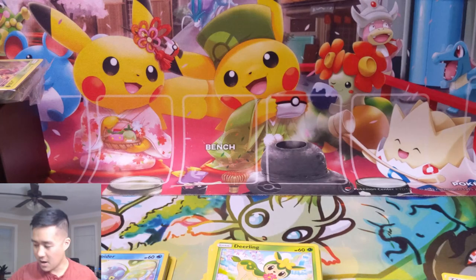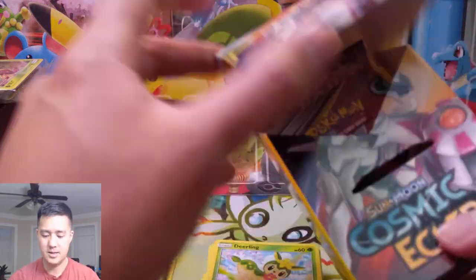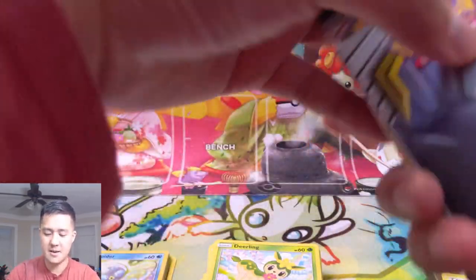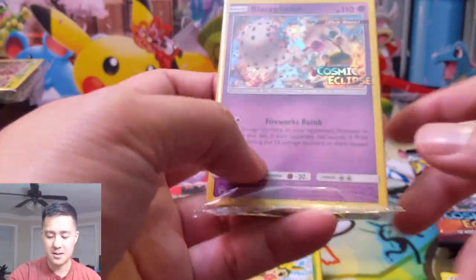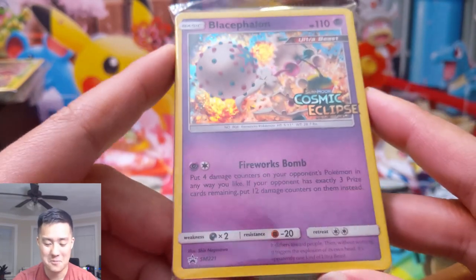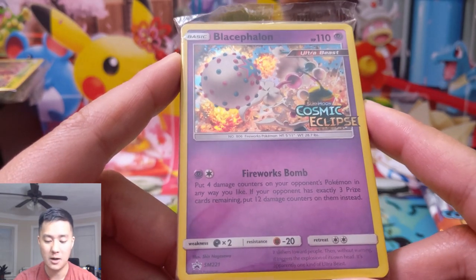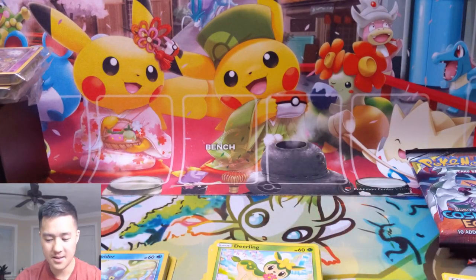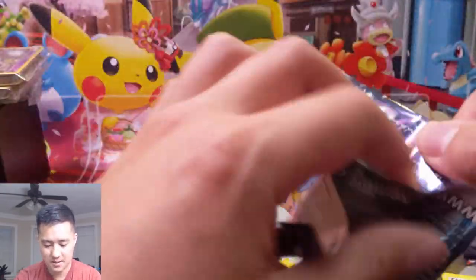We are down to our last box, our last pre-release box — wish I got more. Let's see what we get this time. We have — oh, Blissey! I didn't realize that was one of the cards; a lot of people kept telling me they were using Blissey, and it was actually really strong in the pre-release format. Put four damage counters on your opponent's Pokémon in any way you like. If your opponent has exactly three prize cards remaining, put 12 instead. So after they take out your Tag Team, you can put all your damage counters wherever you want — get some knockouts. Pretty cool.